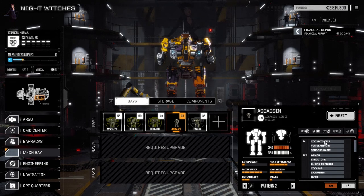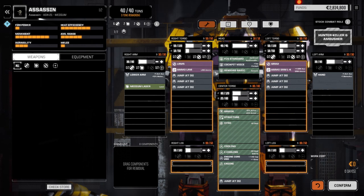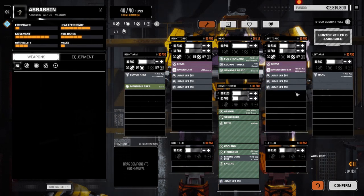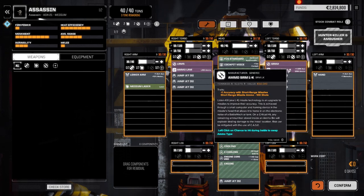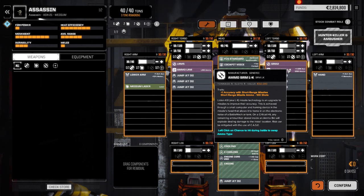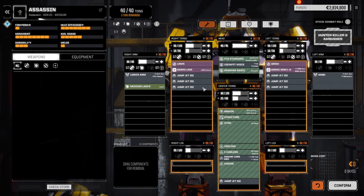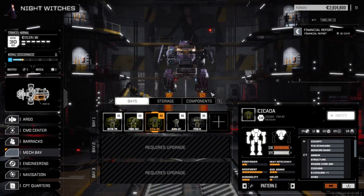The Assassin is the standard version with a voice cockpit giving plus-one initiative, an LRM5, SRM2, and a medium laser — nothing special. It has jump jets but horrible back armor. This plays into our tactic of jumping behind enemies and shooting. It has SRM LK ammo — plus-one accuracy on short-range missiles. We may end up removing the LRM5 and its ammo and upgrading the armor, keeping the jump jets.